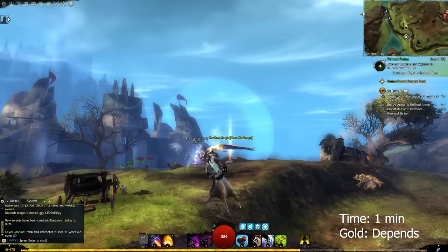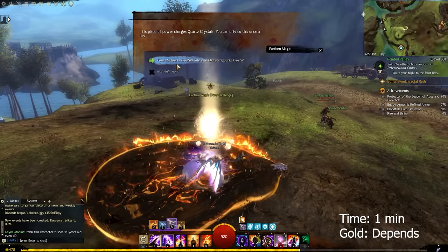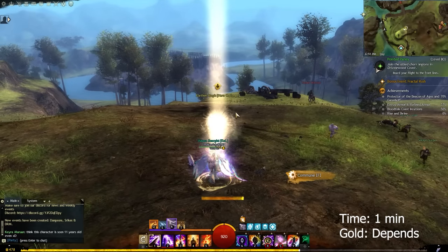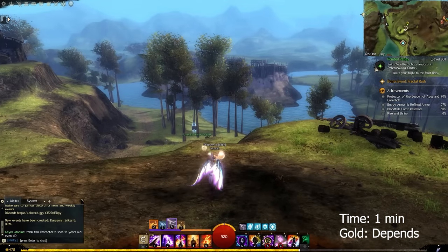One thing to note is that you should always charge 25 quartz crystals to create a charged quartz. All you have to do is simply take 25 quartz crystals to a place of power on a daily basis. This item is not a direct source of gold, but it is extremely useful to do daily as you can use it to craft different items that will give you a decent gold return in the long haul.